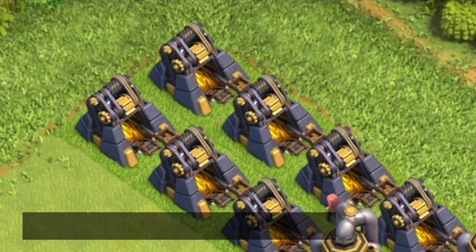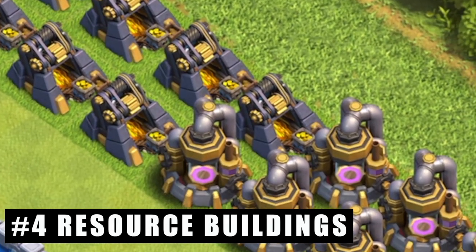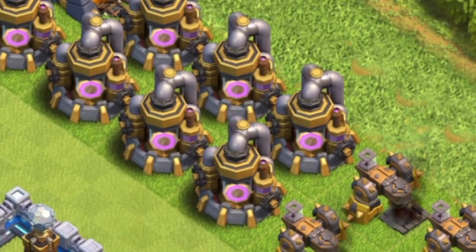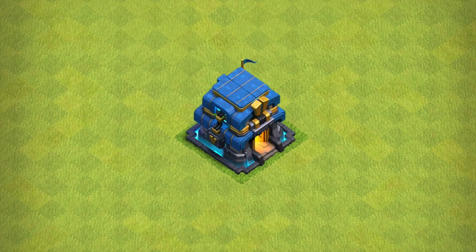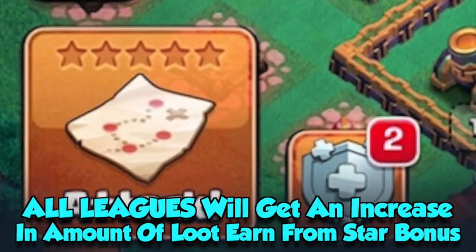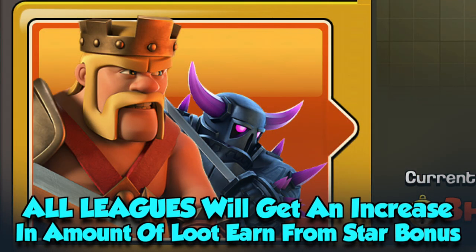Last but not least, we have the brand new level 15 gold mine and elixir pump, along with the new level 9 dark elixir drill. All three are available at Town Hall 12. There will also be increased rewards on the star bonus for completing attacks in multiplayer battles.